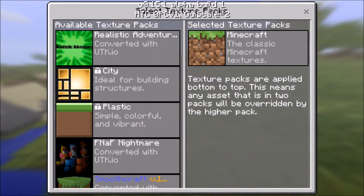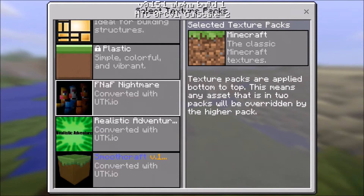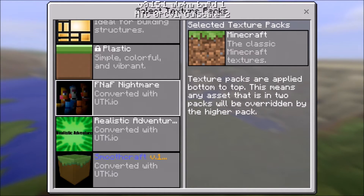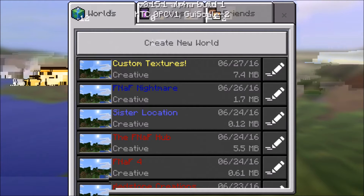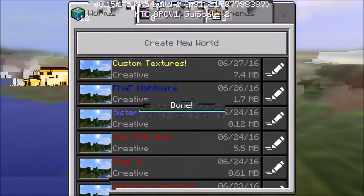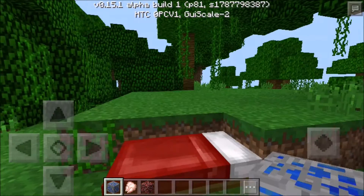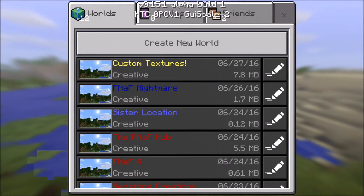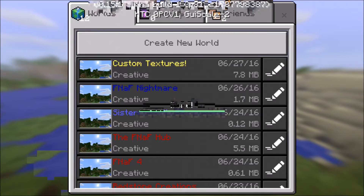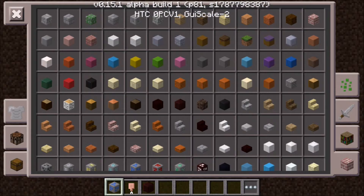You have to force stop your Minecraft before you do it, otherwise it will crash. So let's show you the SmoothCraft texture pack on my custom textures world. If you want to know the seed I'm using, just look at the S and the number by it. This isn't working - maybe I have to force stop it again. Okay, I have the texture pack back on, it should work this time. There we go, now it's working!